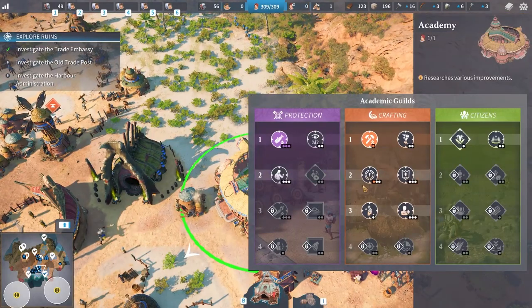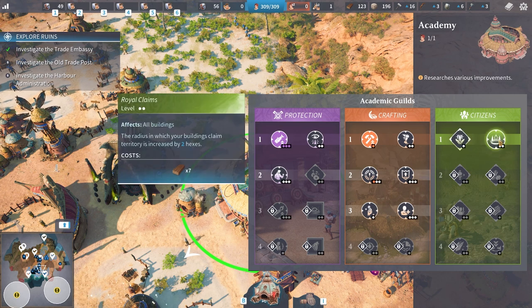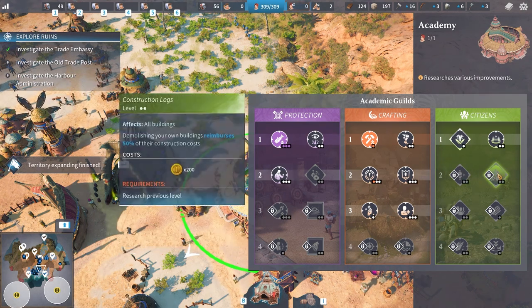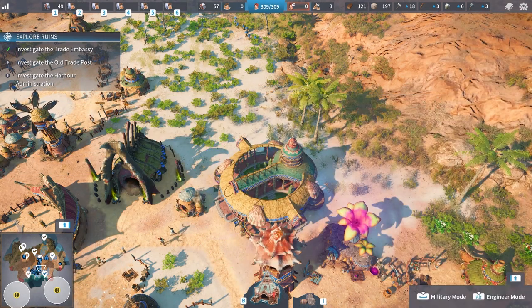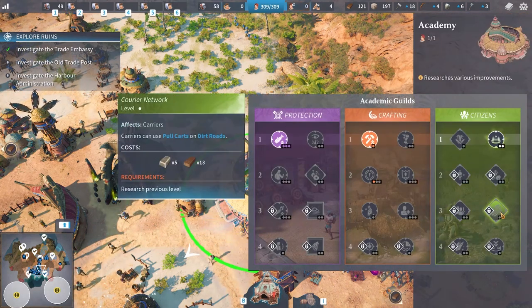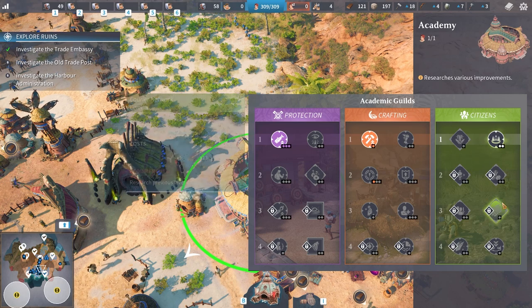I think our academy is ready for citizen research. We have 20% attack damage on all territory for military units. All buildings — the radius in which buildings claim territory increased by two hexes, that's for expansion. What do we need here? Research previous level — alchemists, shamans, mystics — creates wondrous effects around defeated units, reduces damage taken by allies. That's pretty good. Demolishing your own buildings reimburses some cost. In that citizen tree, carriers can use pool cards on dirt roads — that's what I want. This is a really important one; it will make a big difference.